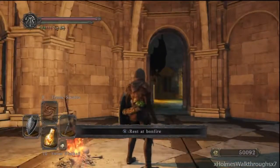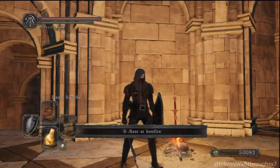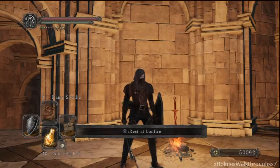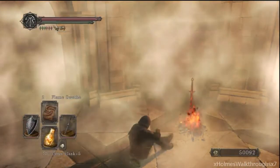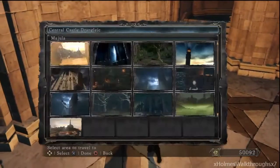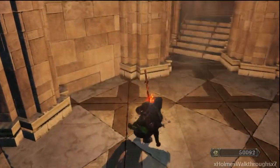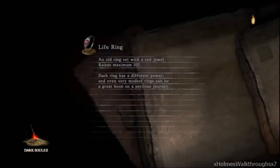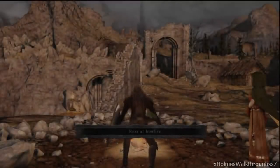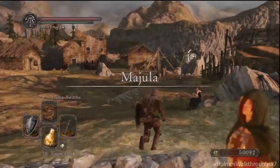Alright guys and gals, welcome back to Dark Souls 2 walkthrough with the dex build. Let's rest at the bonfire. I forgot we gotta go and level up — that's what we gotta do. This video might be a short one because the boss is right there and we can summon Benhart for this fight too, so that's gonna help us out. Also the boss is weak to lightning — if you guys got some gold pine resin, that's gonna help out a lot.